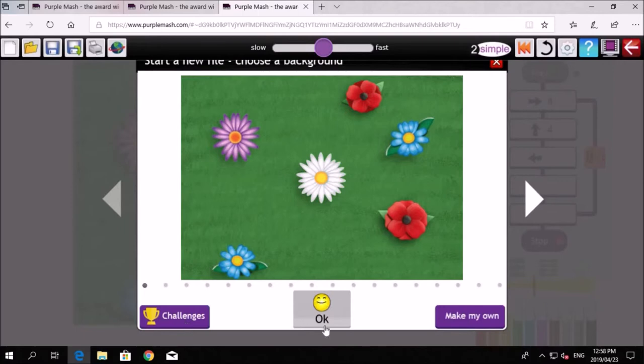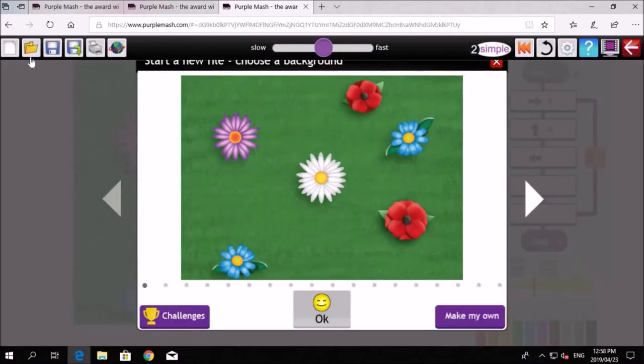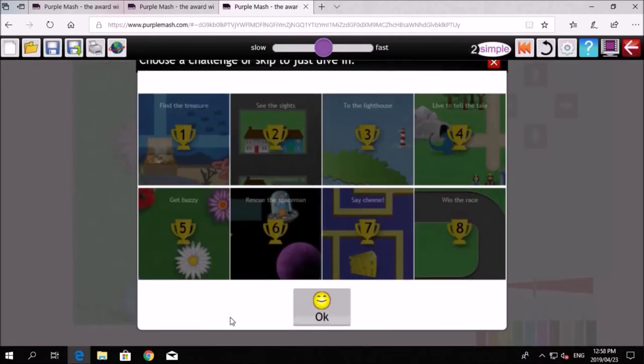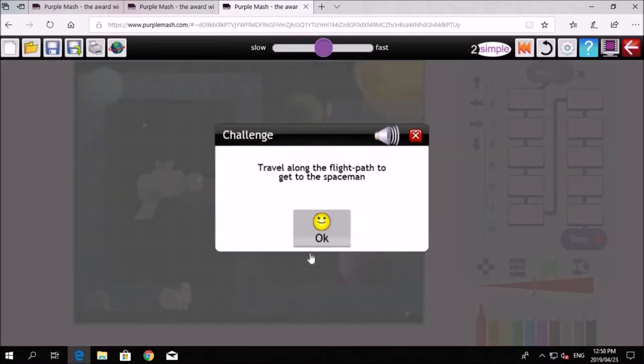Are you still there, Kelsey? It's not really working — I'm clicking and nothing's happening. Let's make everything a bit smaller and try a refresh. Sometimes when your computer's stuck, refreshing the screen helps. Good — it's working now, so we're going to challenge six.